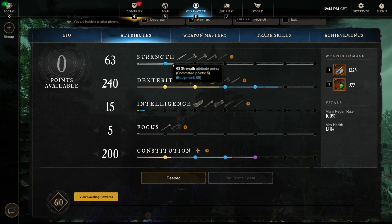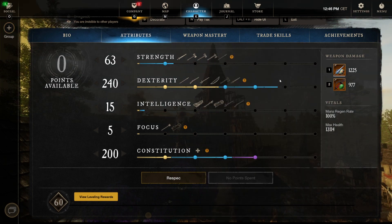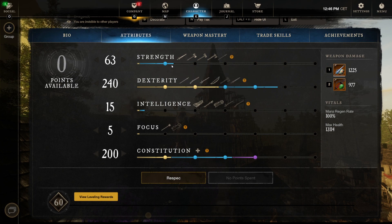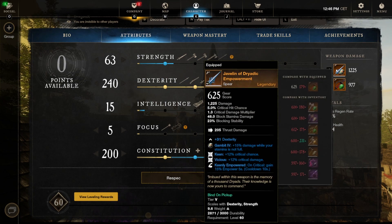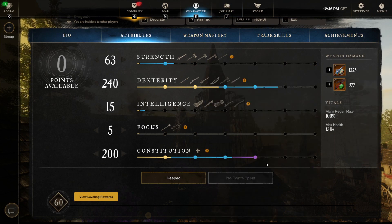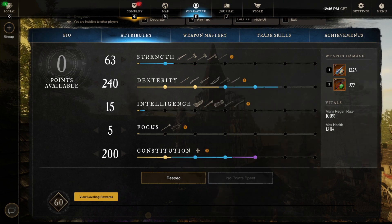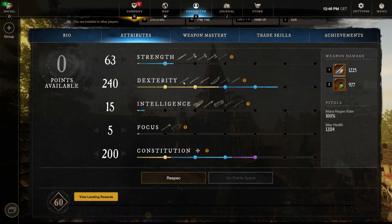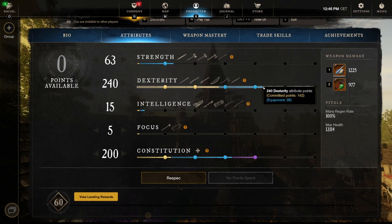With more strength we have more spear damage, and with more int we have more rapier damage. You should definitely make sure you don't go over 250 dex, because the multiplier is lower above that — put those points into strength or intelligence instead. Also, 200 constitution is very important. For people who can't hit the perfect stats yet: first go for 200 constitution, then the 50 strength passive, and put the rest into dex.